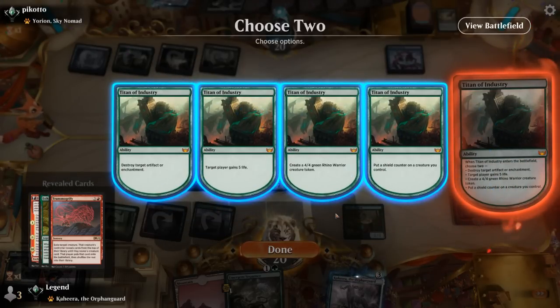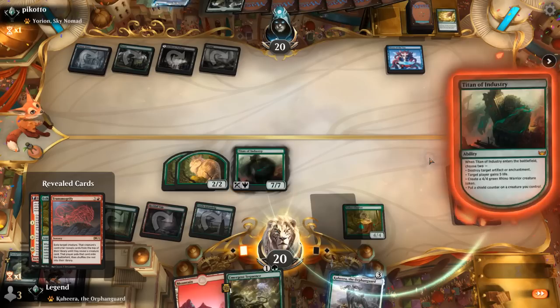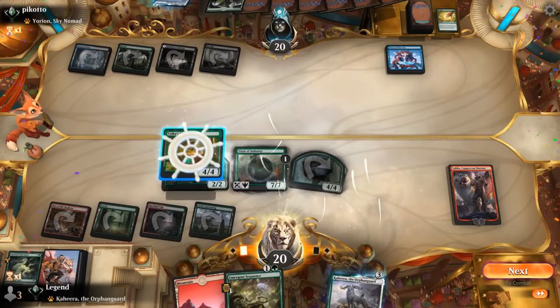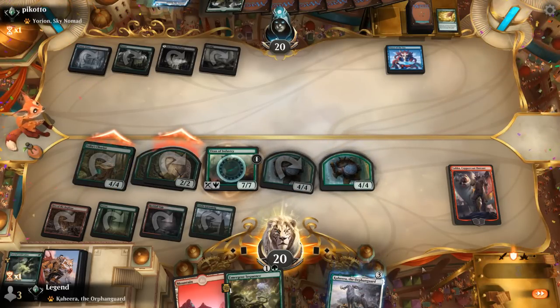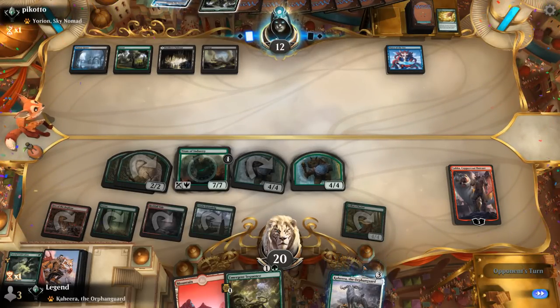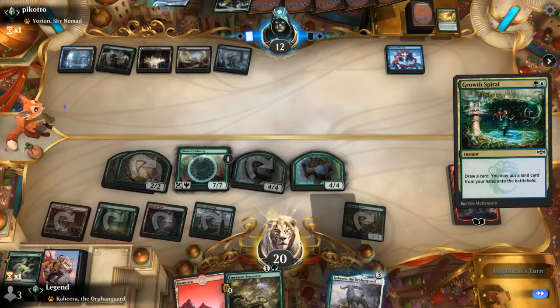Their sweeper is Extinction Event but our Elemental has an odd mana cost so it won't die alongside our tokens. We make a Rhino plus probably a Shield Counter as opposed to destroying their enchantments, putting the Shield Counter on Titan itself. Not a bad turn 4 — let's see if they have something like Extinction Event. Next turn we'll likely activate Den and maybe use the minus 2 on the Goblin token left over. Just a Grasping Dunes — and then a Languish, okay that works.